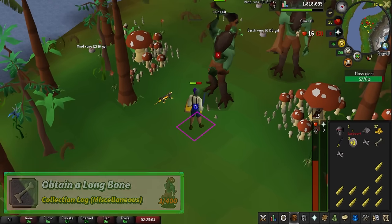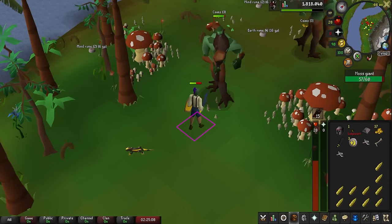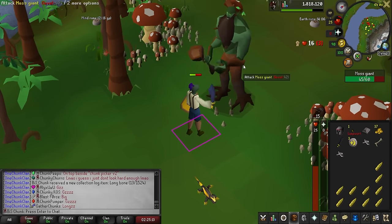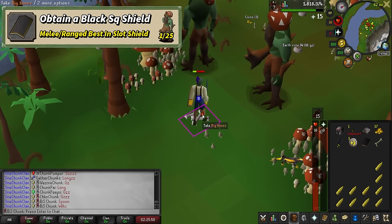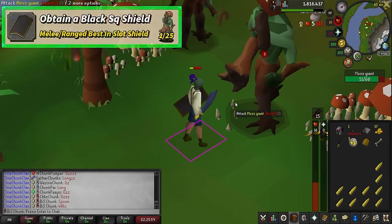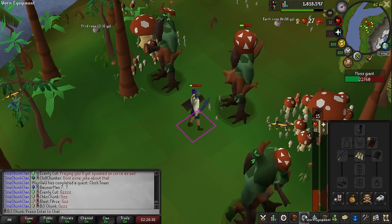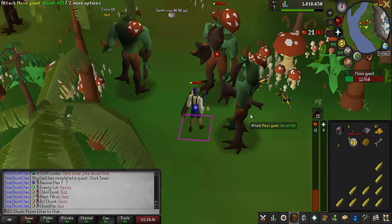The freaking long bone! How many was that — 40 moss giants? Spooned. Oh the black square shield on the next kill. We are gaming now, we're streaking! We got our black square shield — we're absolutely best-in-slot right now, we're cracked.